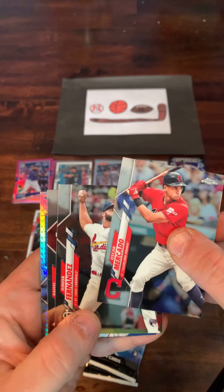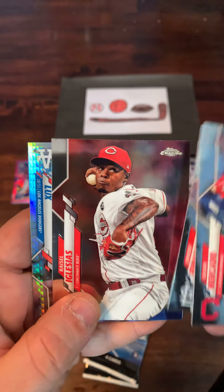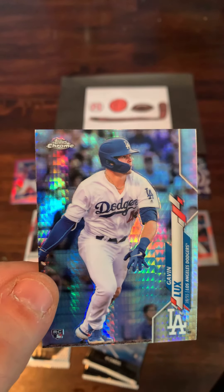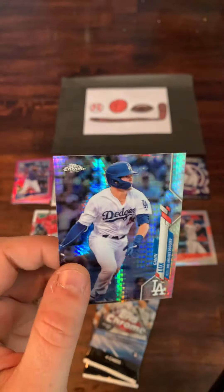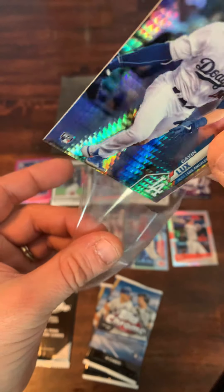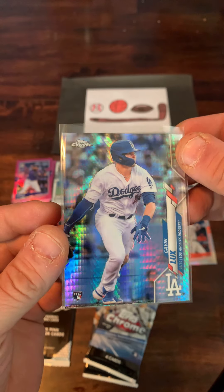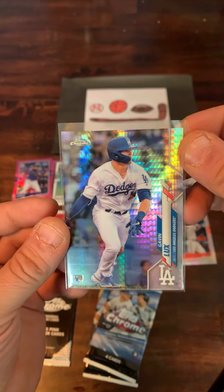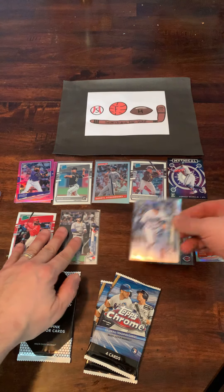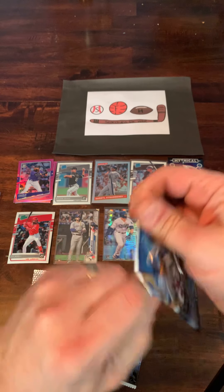We got Oscar Mercado. We got a Junior Fernandez rookie card. Raphael Iglesias. Wow — what is that? We got a nice Gavin Lux refractor card. That is going to definitely be the best card so far. Not sure exactly what that goes for on eBay, but Gavin Lux is going to be a good one, and a rainbow refractor Topps Chrome is certainly a great card to have. We'll put that right in the center of the screen.